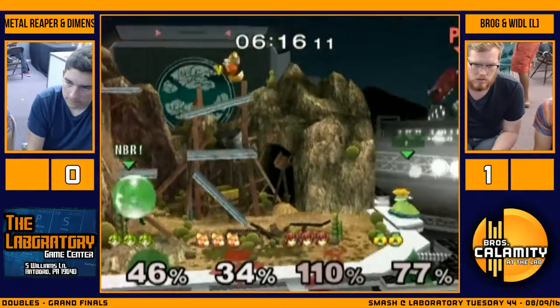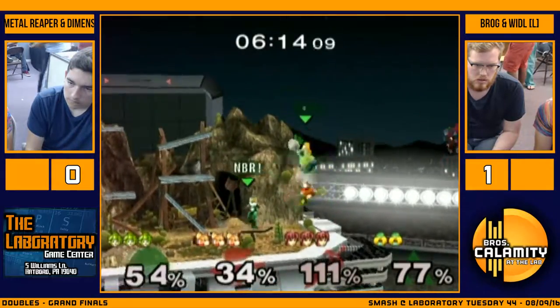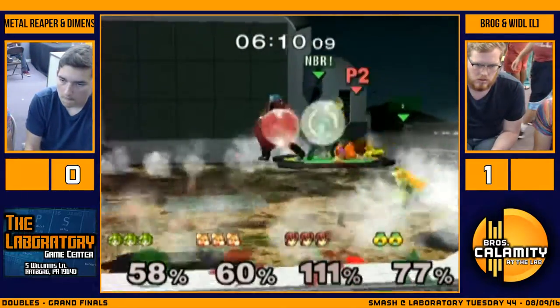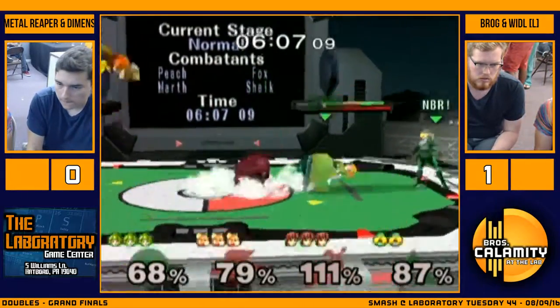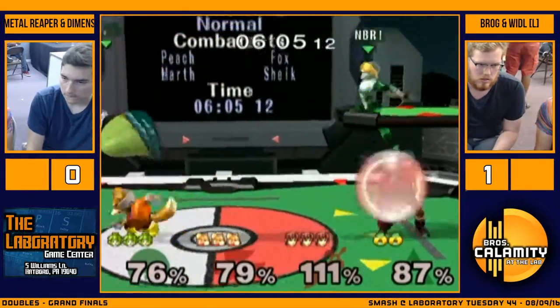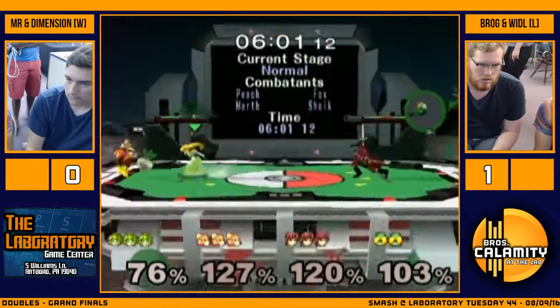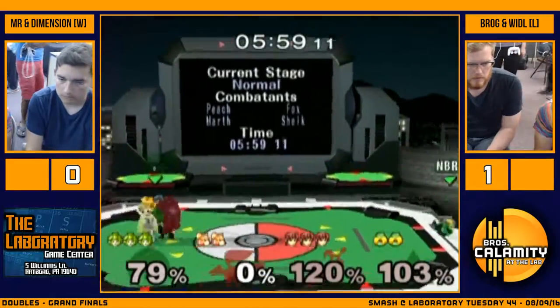They only needed one more aerial at that point. Brog trying to get greedy there. Bobby's doing a great job clearing the ledge for his partner to recover, but you can't win in Melee with just defense - you gotta go in sometimes. Survivability is not everything.